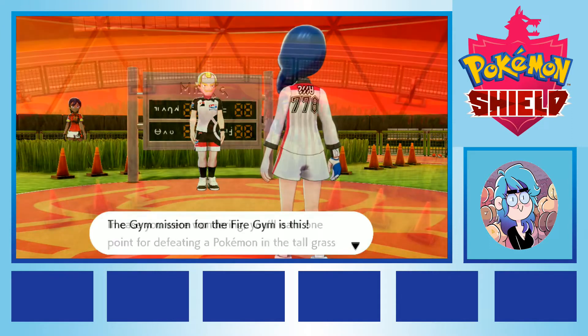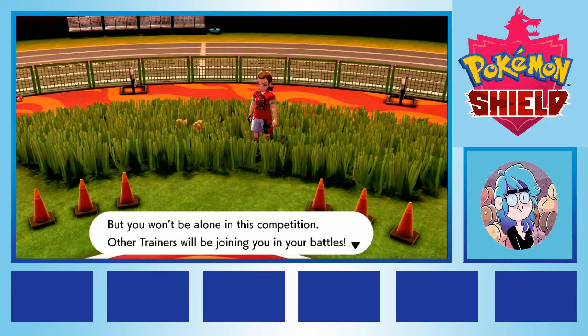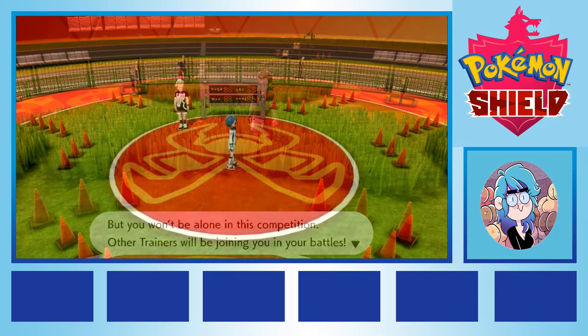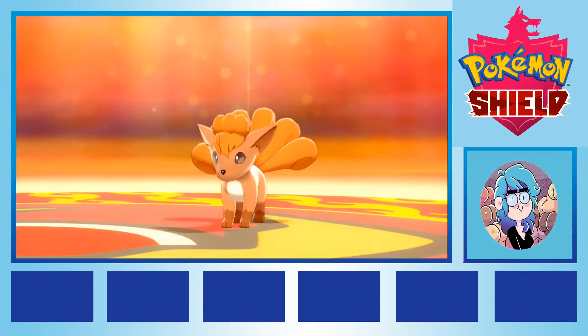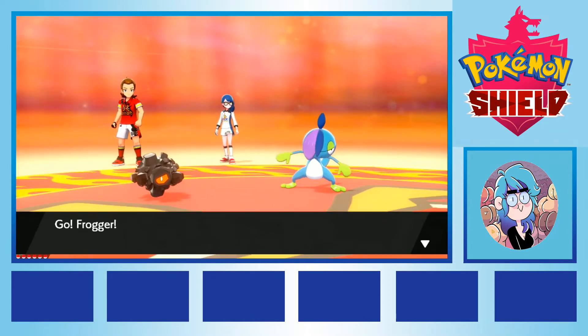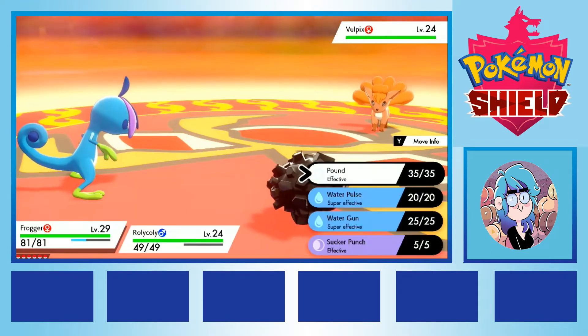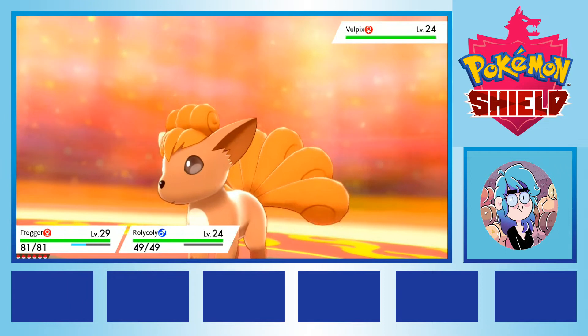The fire type gym has a unique format, where trainers fight and catch Pokemon inside the gym itself, which the Twitch chat watching the stream decided constituted a new area to catch one Pokemon, as decided at random. Of the three fire type creatures in the gym, I was randomly assigned Vulpix, a pure fire type, who finally gave us a decent option for dealing with future steel or ice type encounters we might have to face. We named Vulpix Nikitu, in memory of our fallen Nickit from Route 2, and pledged that they would make the journey with us to the championships in Nickit's place.